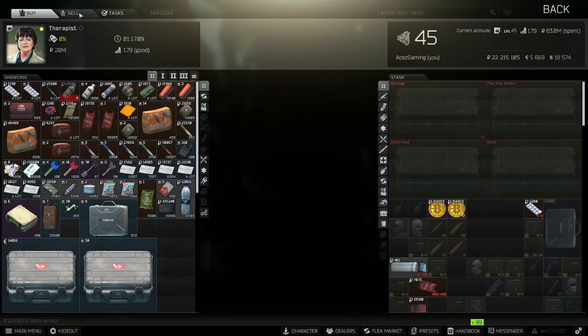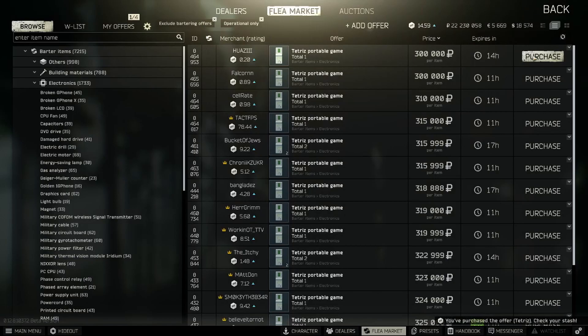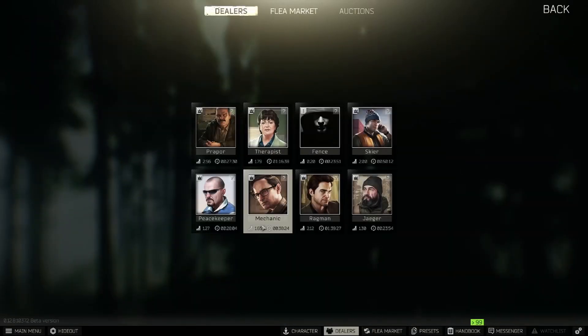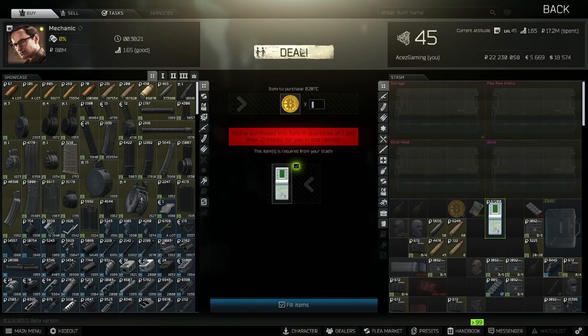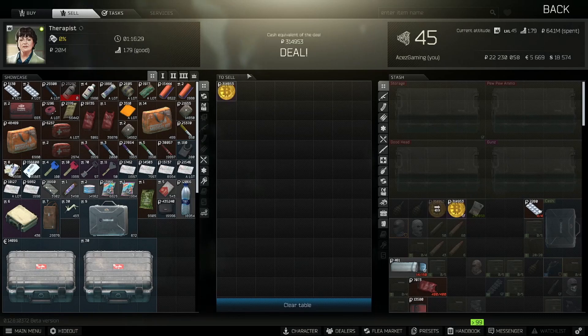Then we're going to head to Therapist and sell that Bitcoin. It honestly doesn't matter whether it's found-in-raid or not. I just wanted to show you guys the exact trade-off we're making — and then you make 5,000 rubles off that, more specifically 4,953 rubles. There was one for 300,000, so we're going to make 15,000 rubles off that. We have another one here and we go back to Therapist, sell that Bitcoin, and we just made 14,953 rubles — 20k in under a minute.